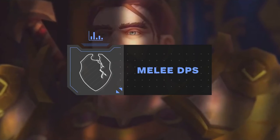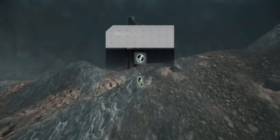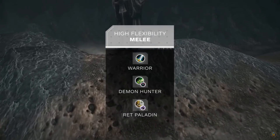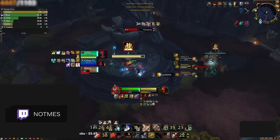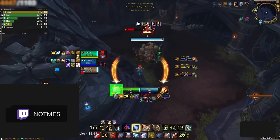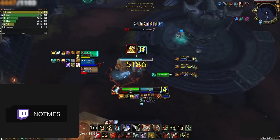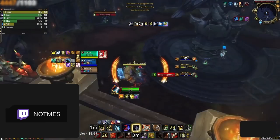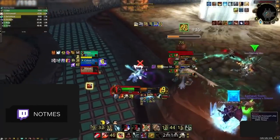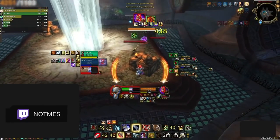Starting off, we have three melee classes that are really flexible in terms of comp options in 3v3: Arms Warriors, Demon Hunters, and Ret Paladins all work really well in a wide variety of setups. Warriors are probably the most valuable melee DPS you can have on your team, all because of their incredibly dynamic toolkit. Warriors have some of the best damage and healing reduction effects in the game, combined with unique control options and multiple team-wide defensives, allowing them to fit into any comp.